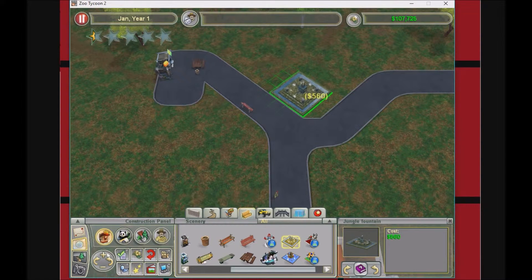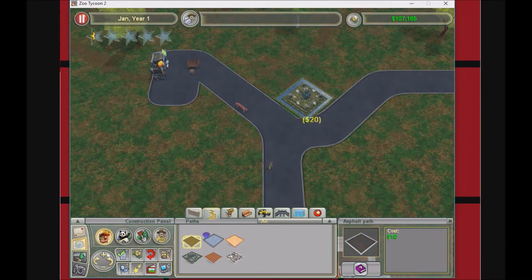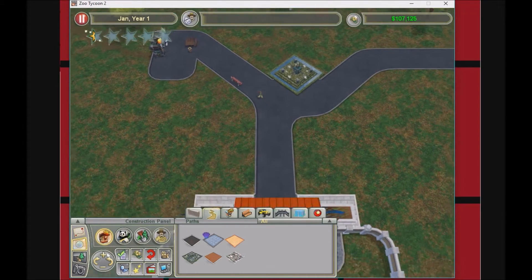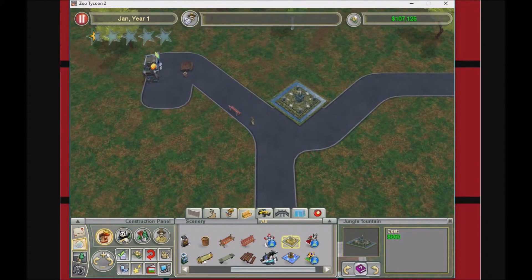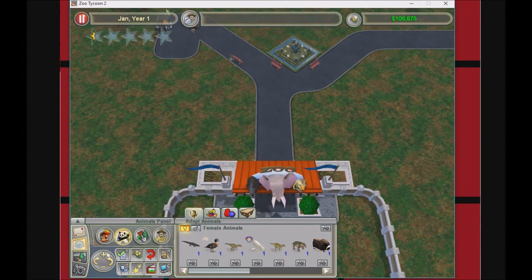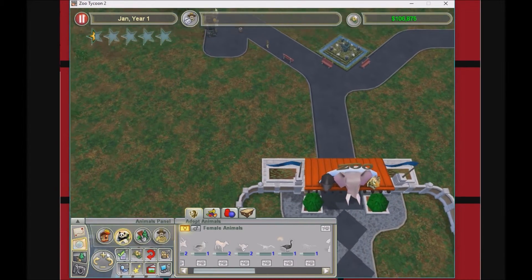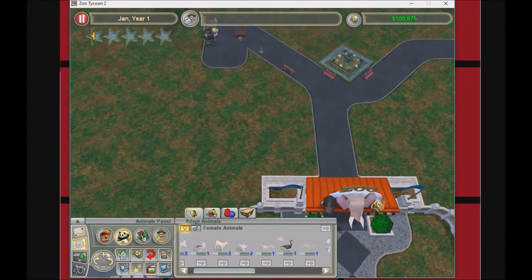Maybe if I do it on the side — oh, that looks pretty good actually, if I just go like this. A little bit right here — that's good enough! We got our amazing little fountain and we'll put two little benches to make it look scenic. Refresh — where's this camel? Only a single person has come in.